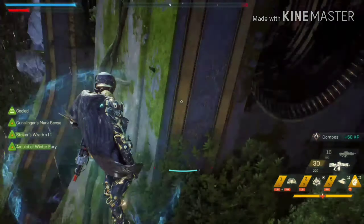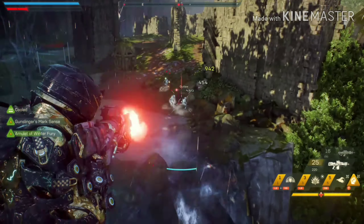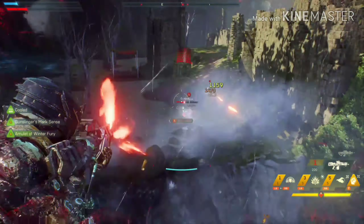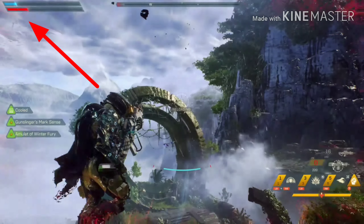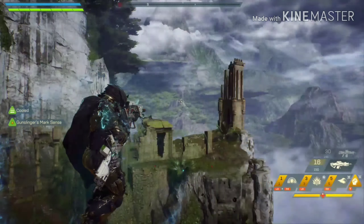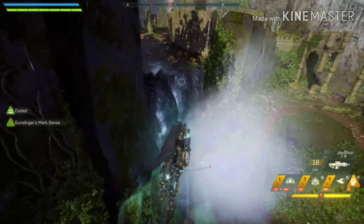Okay, here we go. I'll go over here, take some damage, take a few shots. I'll fly over here real quick, now I'm gonna hit up on the d-pad and hold down X — and you see it in the top left-hand corner, my health just goes right up. It's freaking ridiculous.